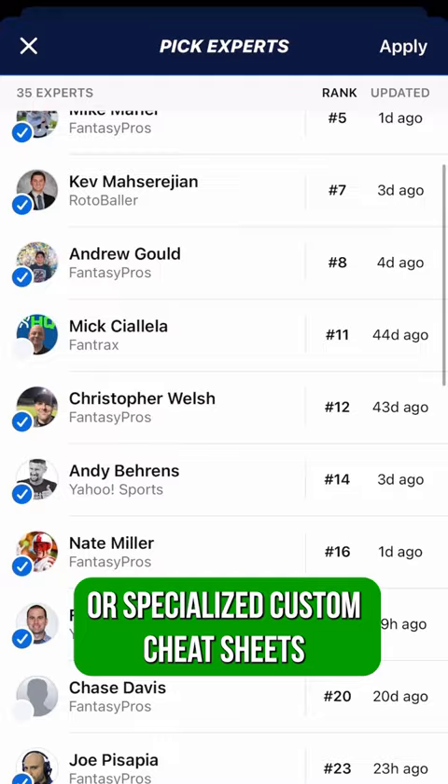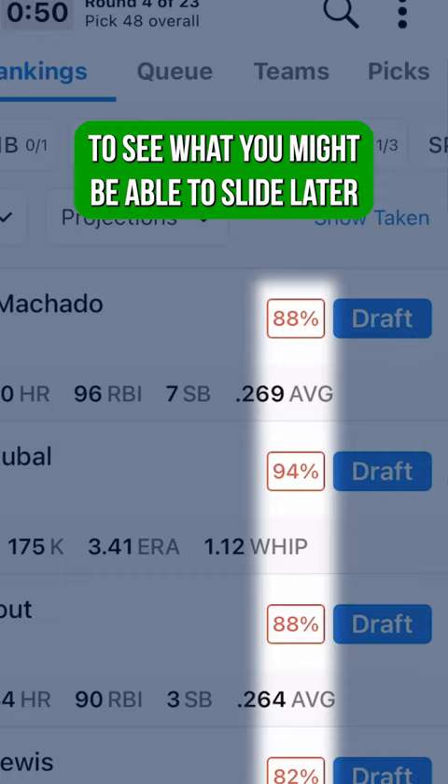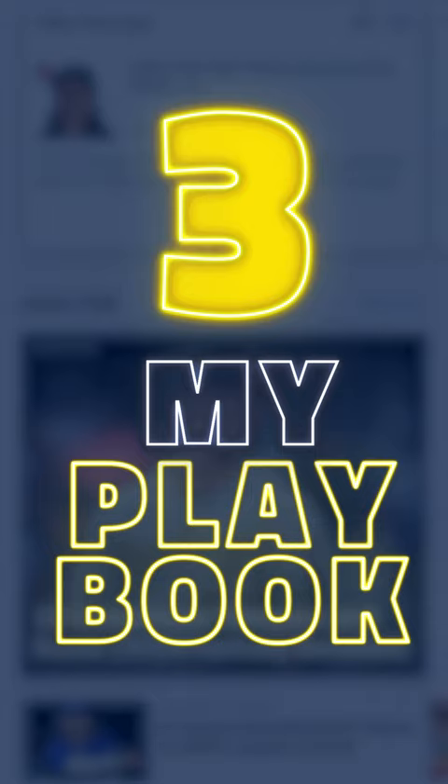Number two, the Draft Assistant. You can use the FantasyPros ECR or specialized custom cheat sheets with your favorite rankers to draft from. You can get live suggestions on picks, use the pick predictor to see what you might be able to slide later, and get your draft grade at the end.